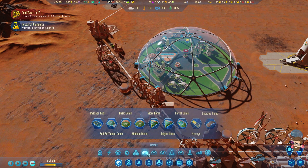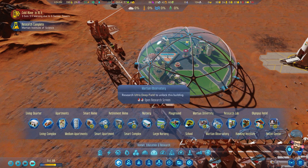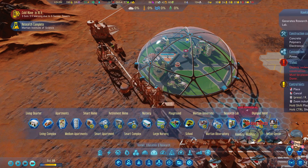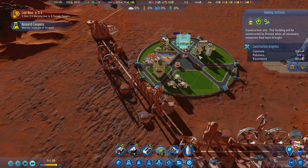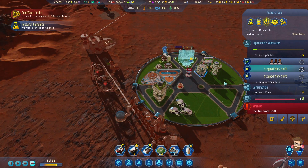MIS is done! Let's go ahead and get that built. Once the Hawking Institute is built, we'll actually decommission the research lab.